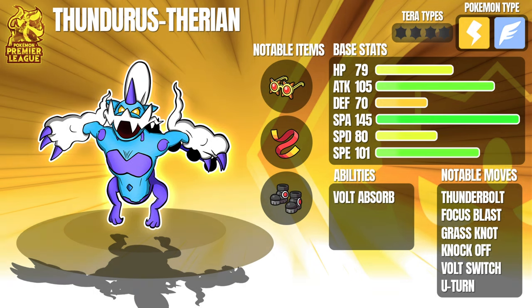Thundurus Therian is a B-tier costing 17 points, and unfortunately was not able to be a Terra Captain. However, that does not make it bad by any means. With its astounding base 145 special attack, 101 speed, and even its 105 attack, this thing packs a punch. Unfortunately, it does not get Hurricane to take advantage of the rain, but it's still a good offensive threat. It also gives me an immunity to Electric with its Volt Absorb ability, as well as potential sweep with Nasty Plot. Notable moves include Thunderbolt, Focus Blast, Grass Knot, Volt Switch, U-turn, and even Knock Off for utility. Slap a pair of Choice Specs on it, or equip it with a Focus Sash to get a free Nasty Plot, and things can go off the rails for your opponent real quick. That's it for the God of Thunder, Thundurus Therian.